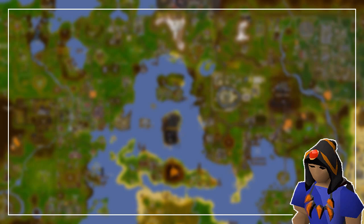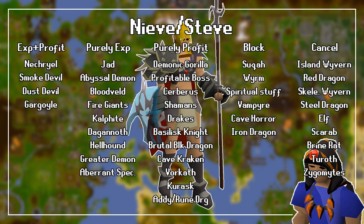Let's jump into my suggestion for each master. First, let's look at Nieve and Steve. For both good experience and profit, you should slay Nechryaels, Smoke Devils, Dust Devils, and Gargoyles. Purely for good experience, you should slay Jad when assigned a TzHaar task, Abyssal Demons, Bloodvelds, Fire Giants, Kalphites, Dagannoth, Hellhounds, Greater Demons, and Gargoyles.